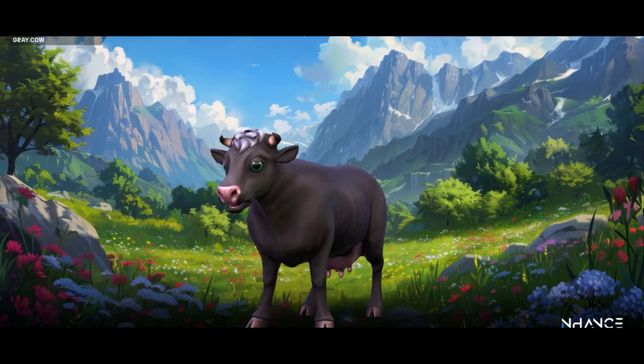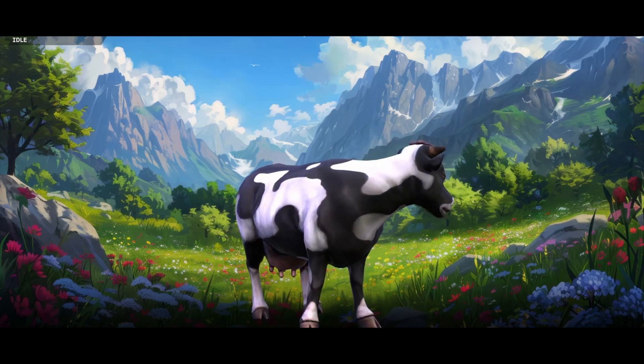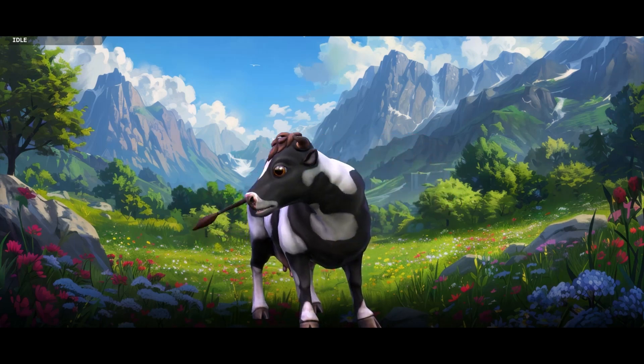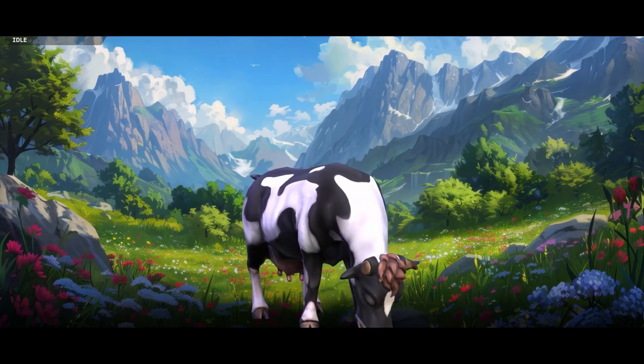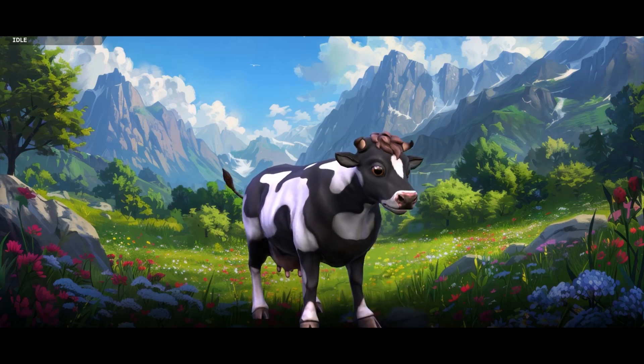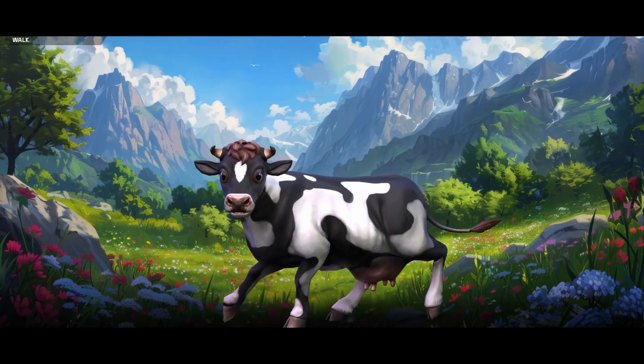There are also blend shapes for some creatures such as the wolf, bear, boar, goat, and pig. The pack includes PBR stylized materials: 96 hand-painted diffuse maps, 23 normal maps, 19 emissive maps, and 23 ORM maps — which is ambient occlusion, roughness, and metallic.